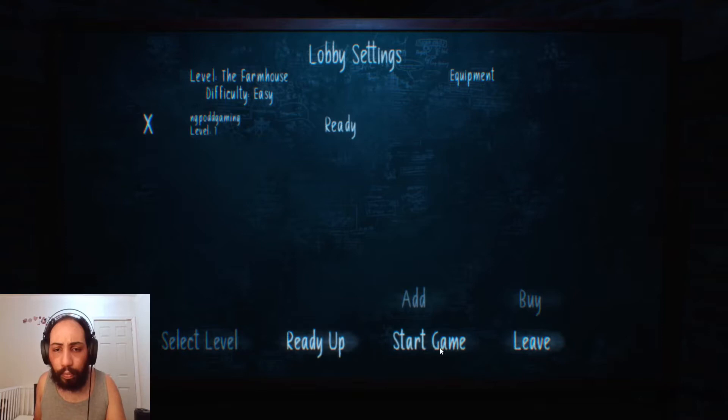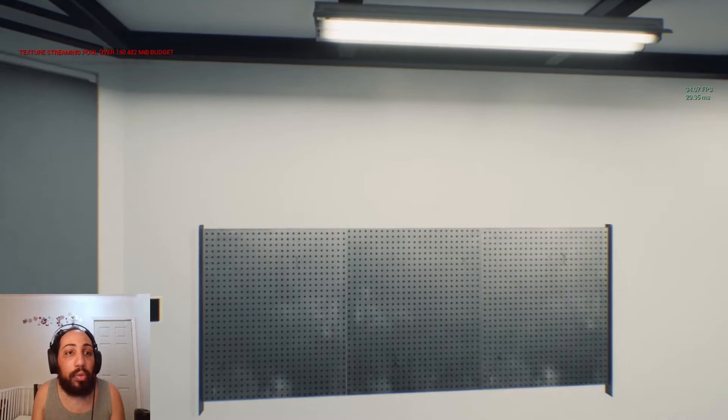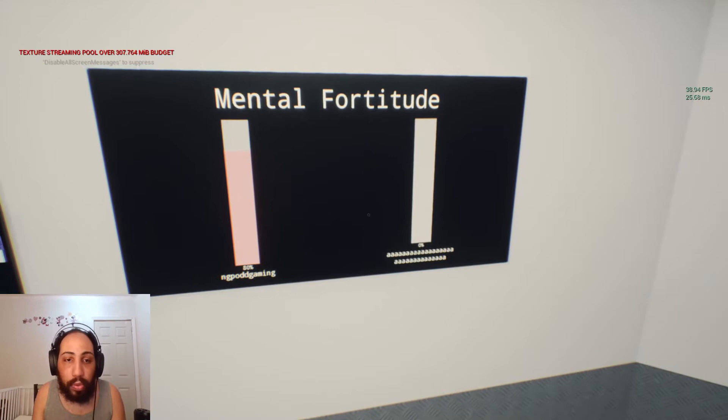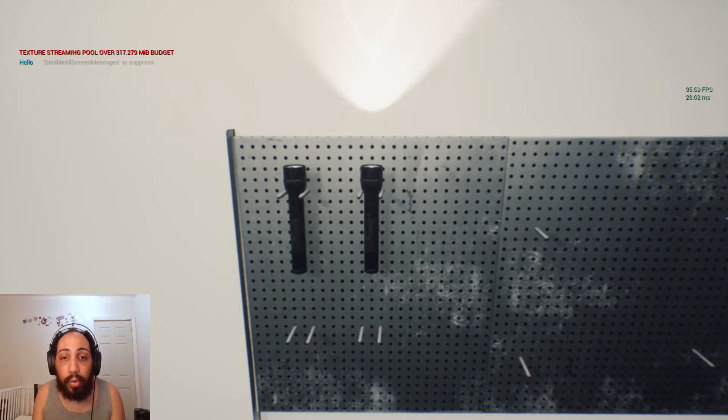I guess you get some starter items and we go from there. Let's start the game. So this is another four-player co-op paranormal investigation game. This is a complete alpha, so okay — eventual fortitude, this is this and whatever that is. We got some stuff right here, so we got to figure out.